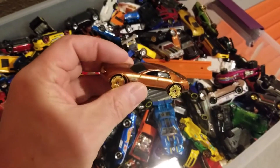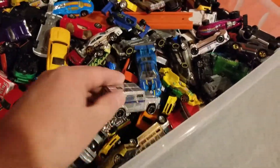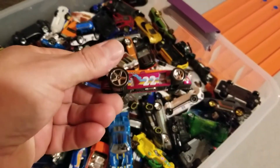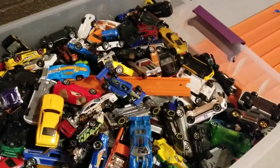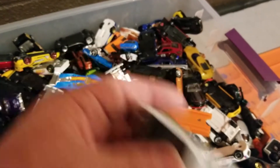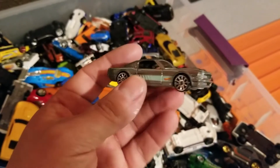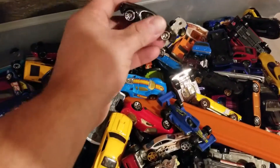How about this guy with the gold base? Cadillac. How about the money truck — the Gotham City money truck? How about this guy with the open wheels? How about this green Camaro right here? That's 12. How about the El Camino with the flames? Cool looking old Mustang. Oh, I think we got the Bugatti in here — looky there.